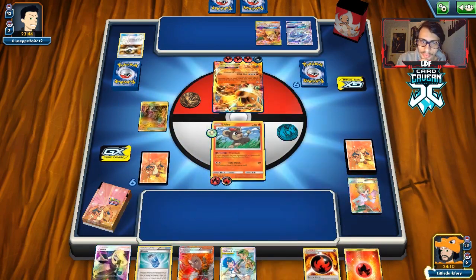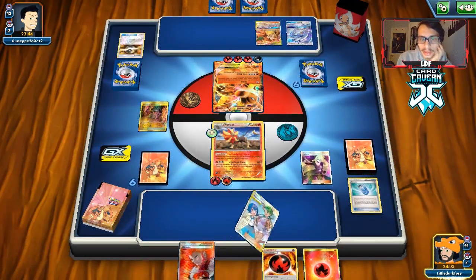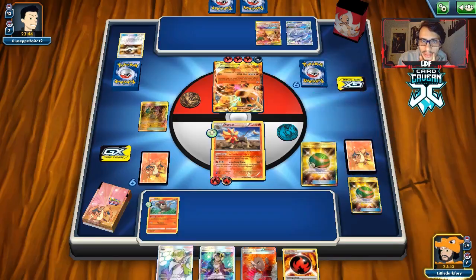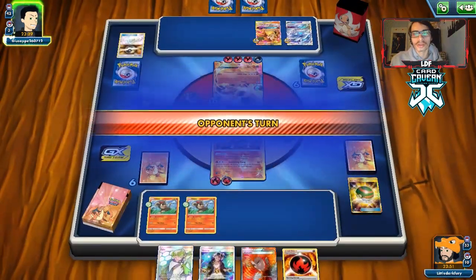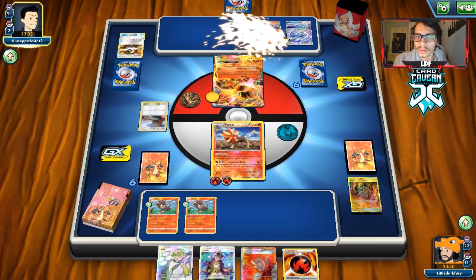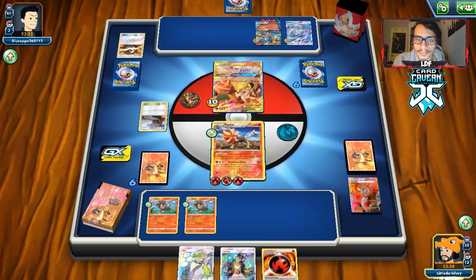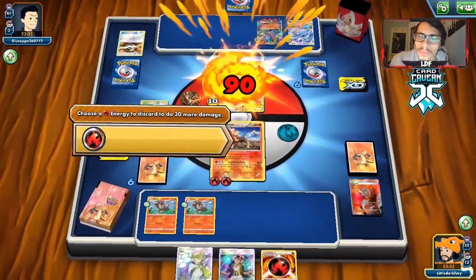We attach a Burn Energy and consider bringing up the Charizard. I kind of want to keep digging for Litleos — that's more important than Guzmaing this up right now. We do have a few Gust effects. We can probably Lysandre the Lugia out next turn and start attacking it. We've got to hope he doesn't knock me out here with a Mega Charizard. If we can get a better hand we could knock him out with Pyroar Break plus Choice Band.